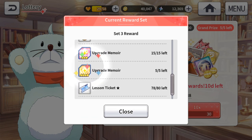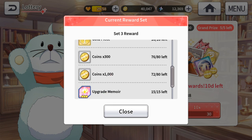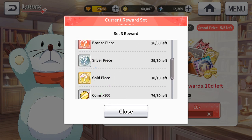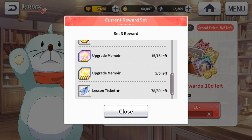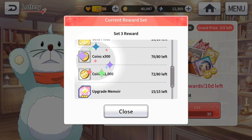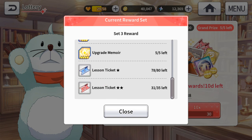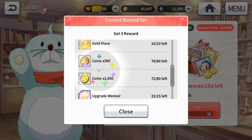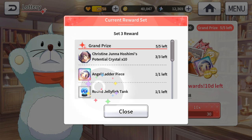I think it's quite worth it to improve your boxes as fast as possible. Some of you might want to just complete each of the boxes each time — that's fine as well. It's really up to you. The coins are not much. Let's just stick with calling them gold. Then lesson tickets — these are like trash. The upgrade memoirs are okay. You don't really need these though, because they are not limited and you can actually buy them from the theatre shop itself. So what's important is just this.